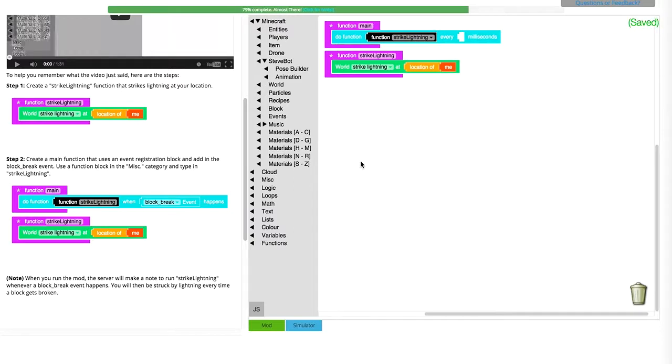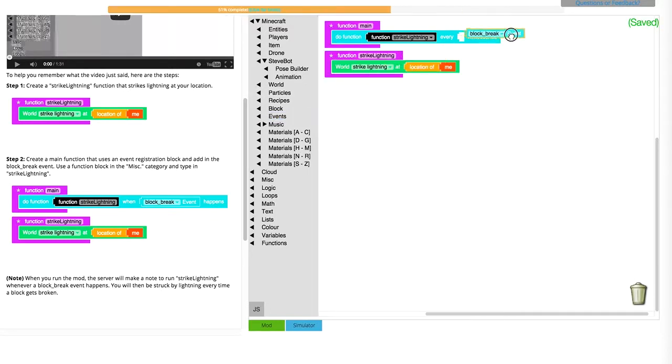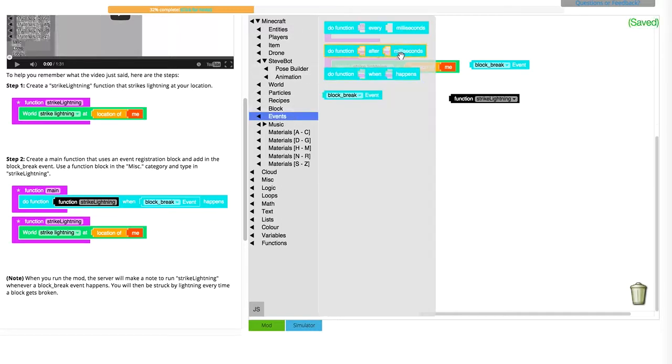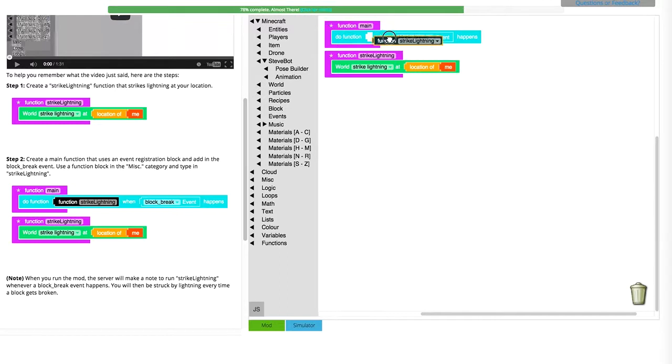Let's go back to events and put block break. Let's go back to events. Now let's put block break and the strike lightning function.